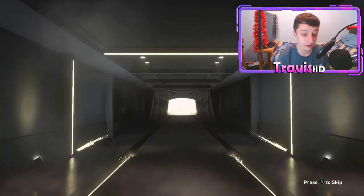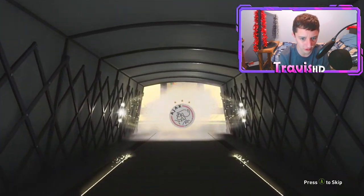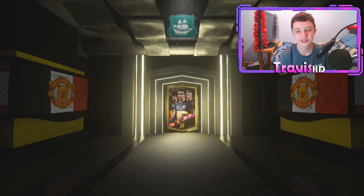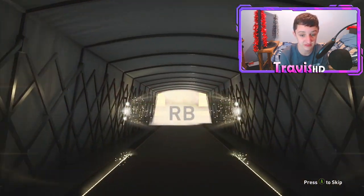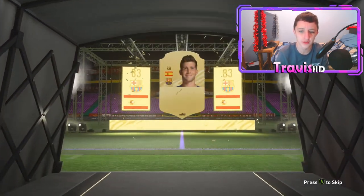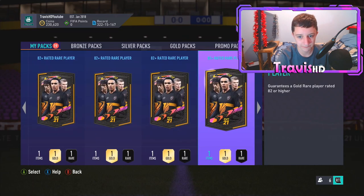No walkout again. It's going to be a board at least — past three we've had no boards at all. Going to be a Nana there — that's going to be an 84 rated. It could have been an 82 keeper. Next 82 rated pack, no walkout, going to be another board. I've got to take positives from this. At least there's a Spanish right back — Cedric Roberto, 83. It's going to be an untradable duplicate unfortunately, we will have to discard that. Not the best of starts.